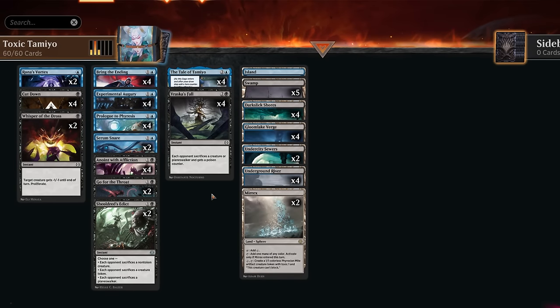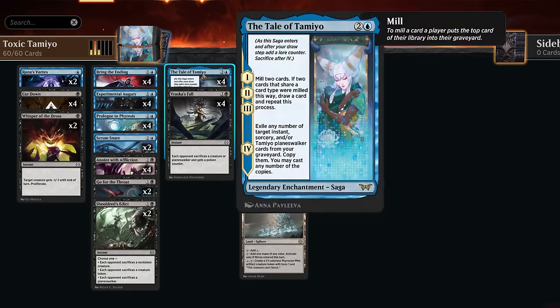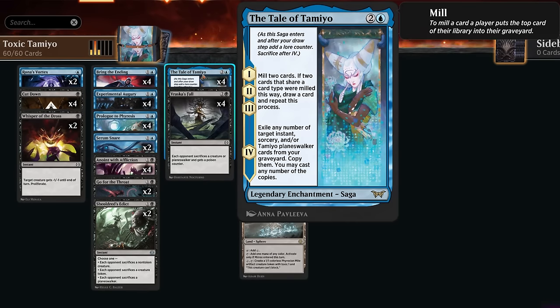Hello and welcome to another standard video. Today we're taking a look at an updated version of the blue-black poison control deck. Even though it only got one new non-land card from Duskmourne, it single-handedly changes the dynamic of the deck and pushes it over the top.